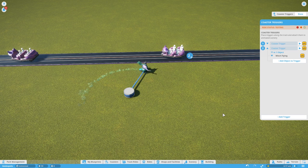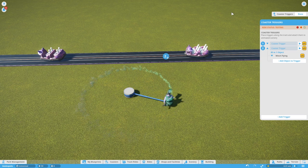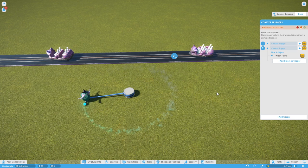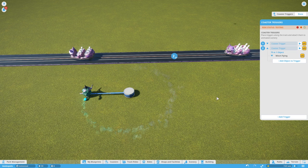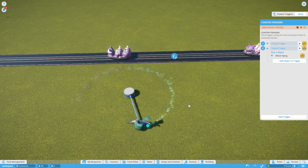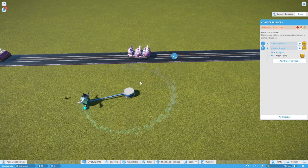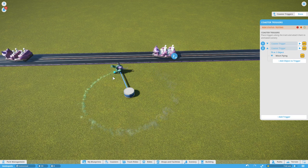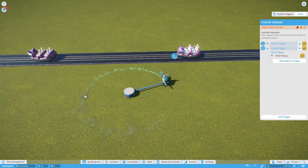When you activate an animatronic with a trigger, it goes through a single cycle of its animation. Go back into Edit Triggers, add a new trigger, bring it to the right position, add the objects, and click the witch. Now when a car goes over trigger two, you get a single animation of the witch shooting past. She stops in place and only moves when the trigger activates — more realistic if cars aren't coming constantly.